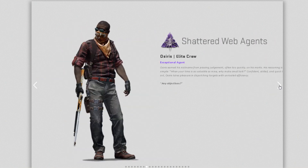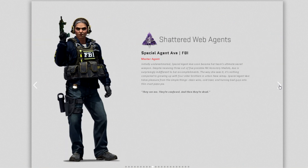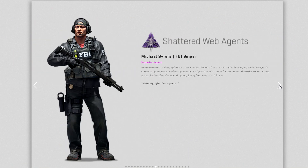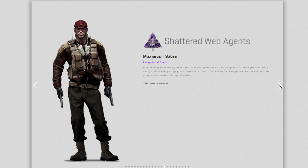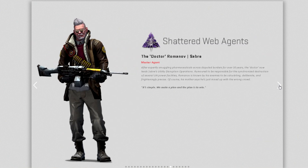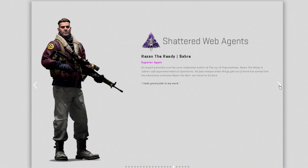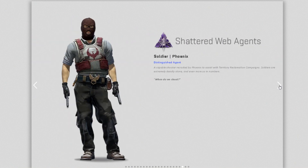Unlock all new T and CT-sided characters, equippable on any map. All new CT operators and T agents are available as mission progress rewards. Complete missions and earn stars to unlock and equip them for deployment, or accept the default local agent to use the pre-existing map-based characters.